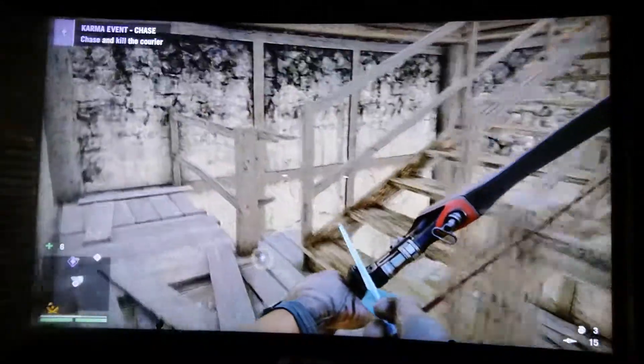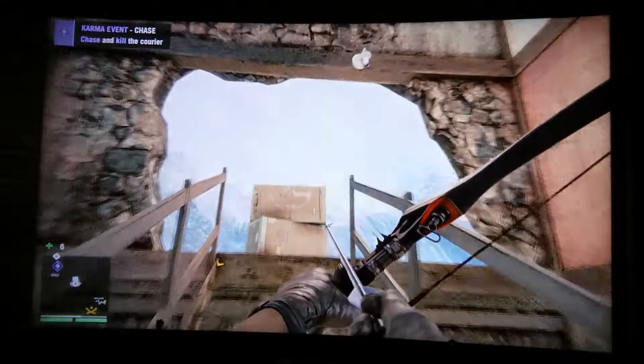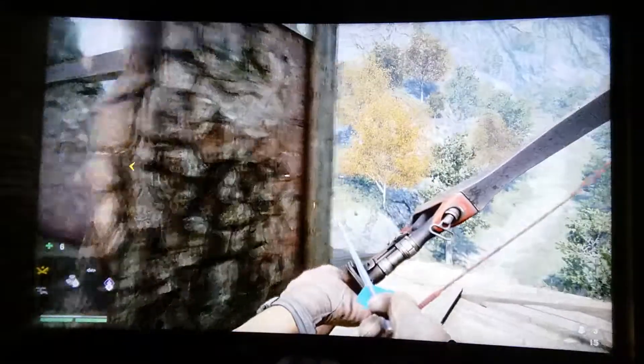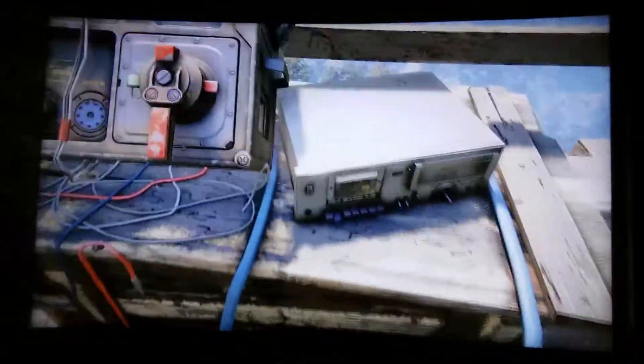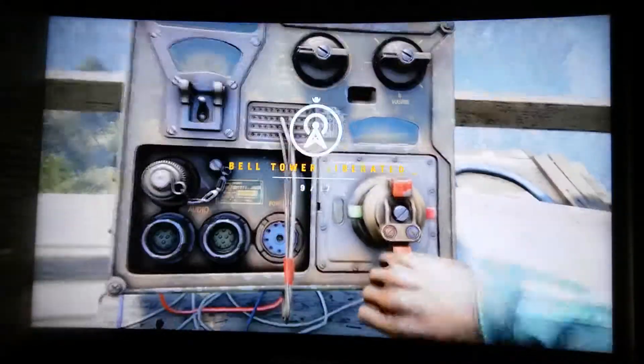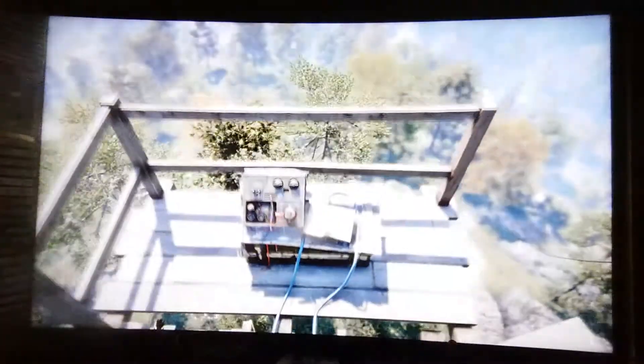I know my instructions are really not that good, but it's basically just to show you the way you need to go if you need to know the way. Come on to the left and just round here you'll find a ladder, and then go up. It's been ages since I've done these towers and I thought of doing this video ages ago. So once you've done this tower, smash that box and accept the tower, and we'll move on to the next one. See you at the next one.